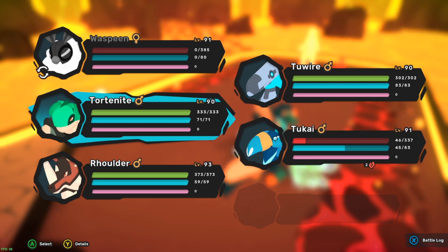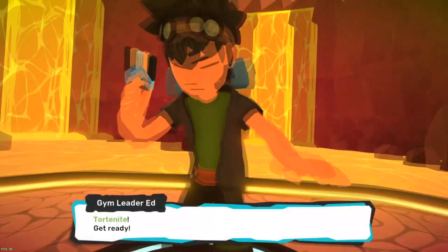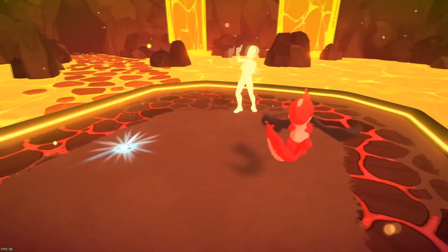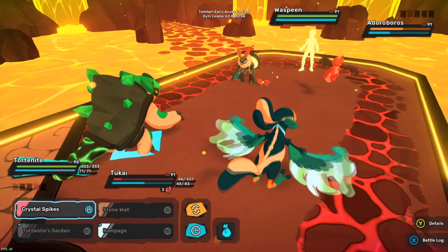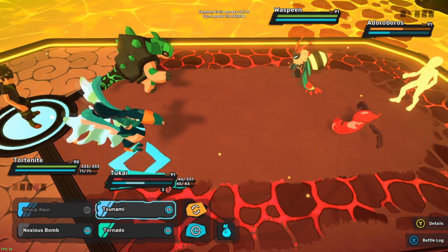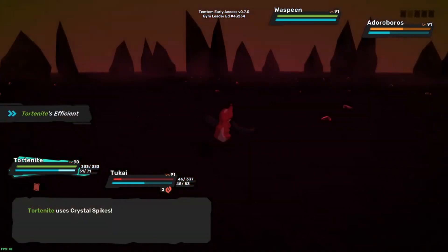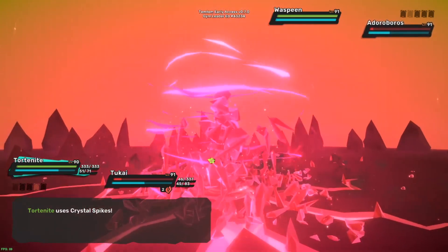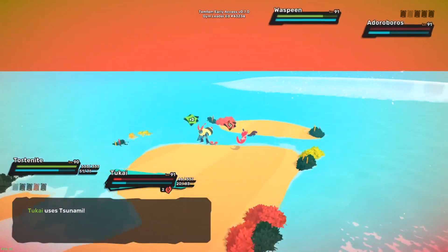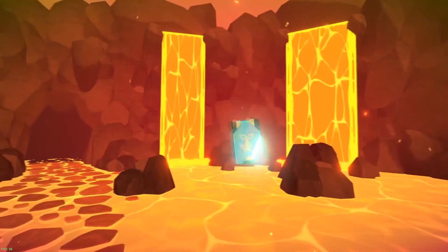We'll go with Tord Knight. Okay, Waspeen came out - it's weak to his digital crystal, weak to fire, weak to water. Tsunami hits - it actually killed the Dora Boros, that's not bad. Okay, he rested it on turn one - suspicious. Oh, tsunami hit it! Should kill - yeah, he rested it on turn one, suspicious.